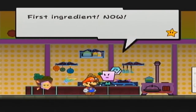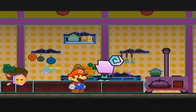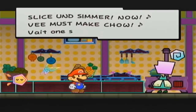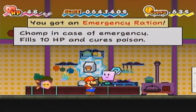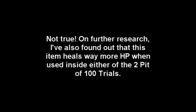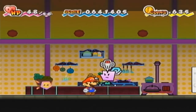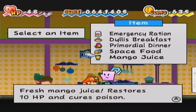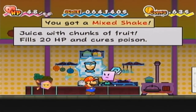Next, I'll do a Shroom Shake and a Fire Burst - pretty much the basic healing item and the basic attacking item. And you get the Emergency Ration - chomp in case of emergency, cures 10 HP and cures poison. And finally, we're gonna take our good old Peach Juice and our good old Mango Juice, mix them together and get something amazing. And there we get a Mix Shake, which is actually pretty good.